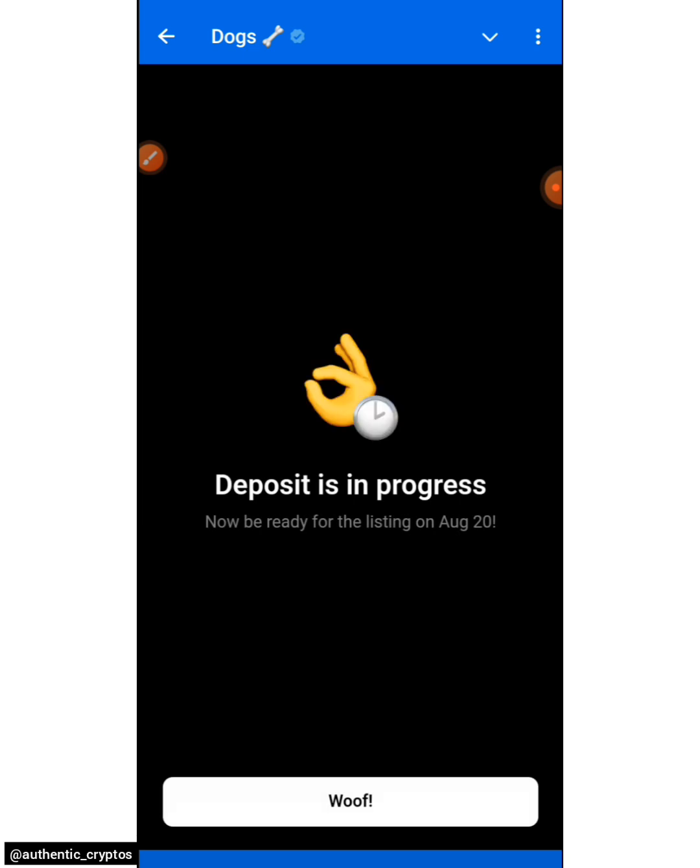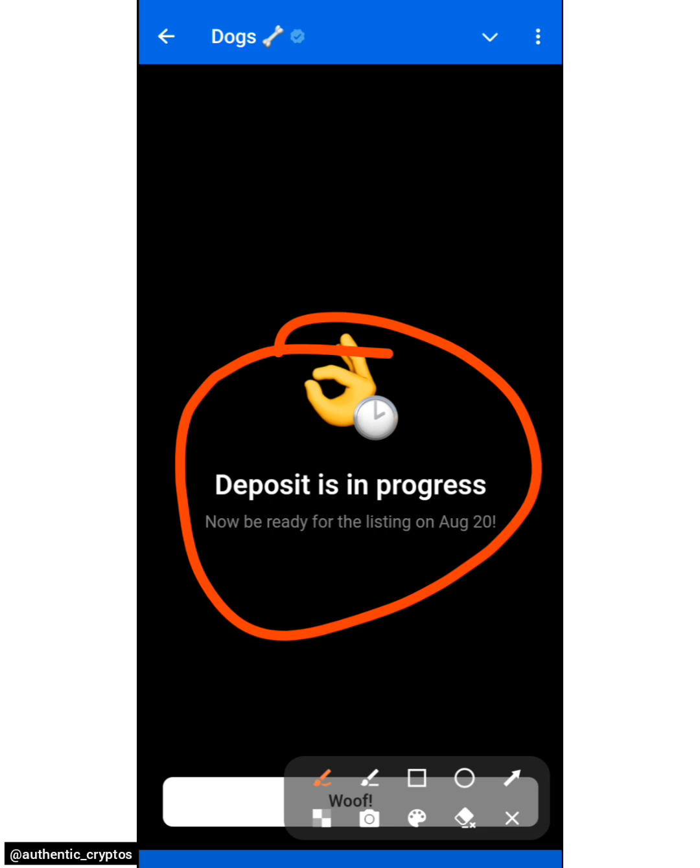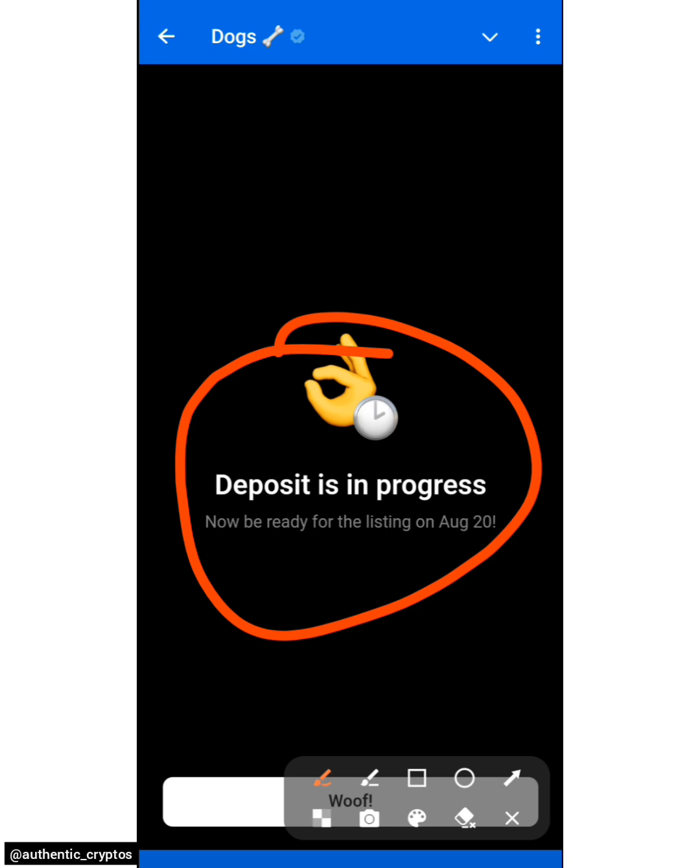Hit 'I Confirm' and you should see 'Deposit in Progress.' Be ready for the listing on August 20th. That's it — I've already completed the process, and that is just how to go about it. Watch carefully, follow this process, and submit your receiver's address. This tutorial covers those receiving with Bybit. I'll also try to cover a video for the Telegram wallet connection. If you have multiple accounts, use Bybit for the main one and your wallet address for the second. I'll see you guys in the next video.